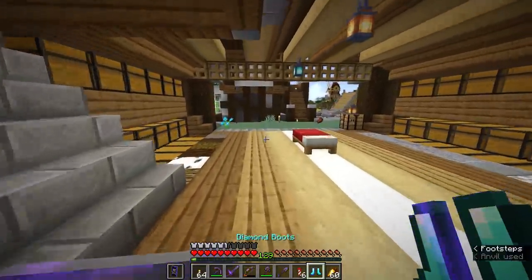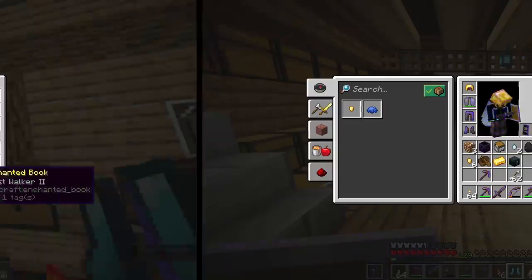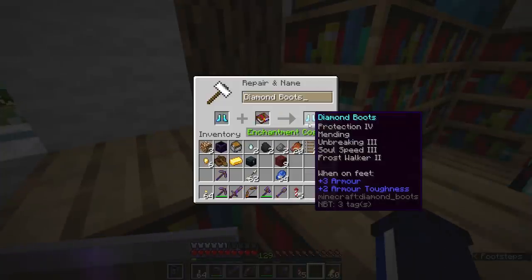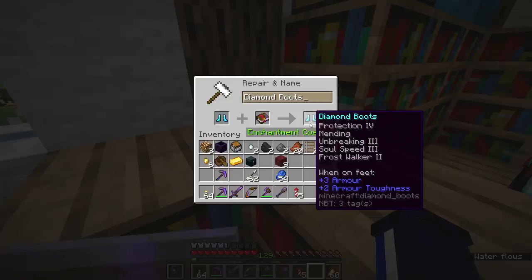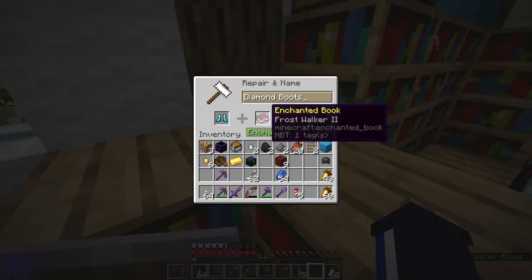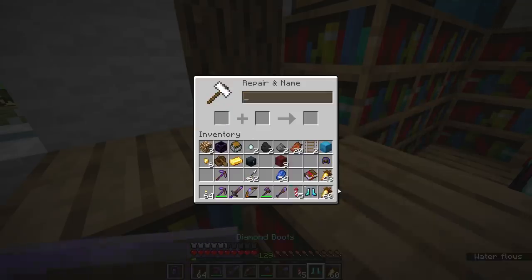Now we have a set of soul speed diamond boots. I have a spare frost walker 2 book — let's see if those are mutually exclusive. They are not mutually exclusive. So you can have soul speed and frost walker on your boots. That makes sense since soul sand and water are not mutually exclusive themselves, so you'll probably find them both in the same place.